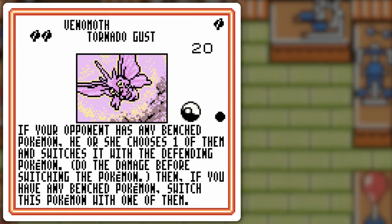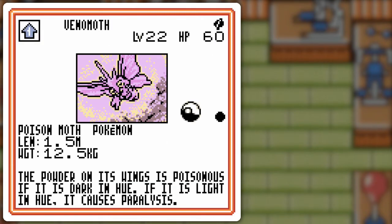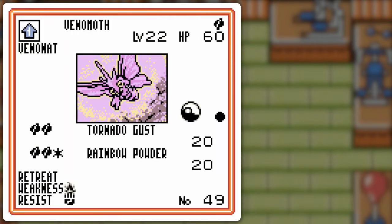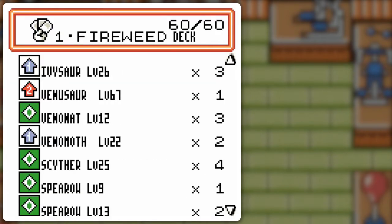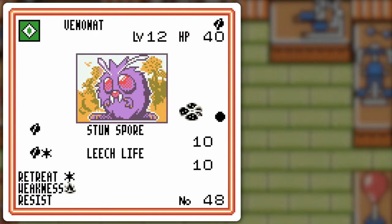I've also got this Venomoth. I kind of mix things up here because I got a double sort of status effect with that, which could be quite useful, even though it's low HP and whatnot. It's also got fighting resistance. There's also the usual Bulbasaur, Ivysaur, Venusaur. I don't have two Venusaur, so I just gotta deal with that.